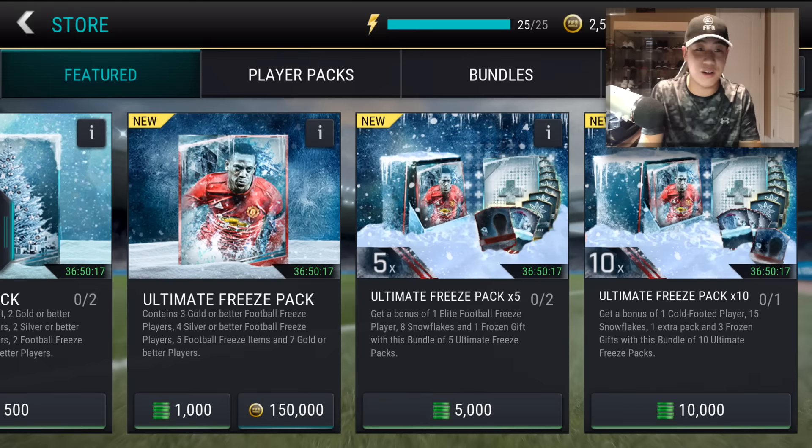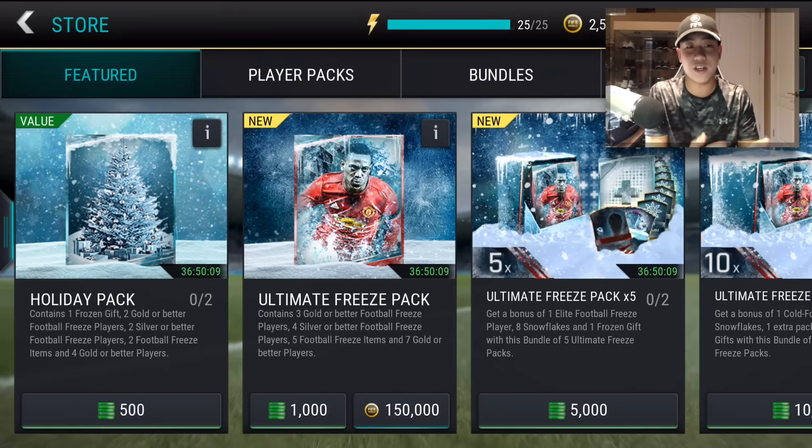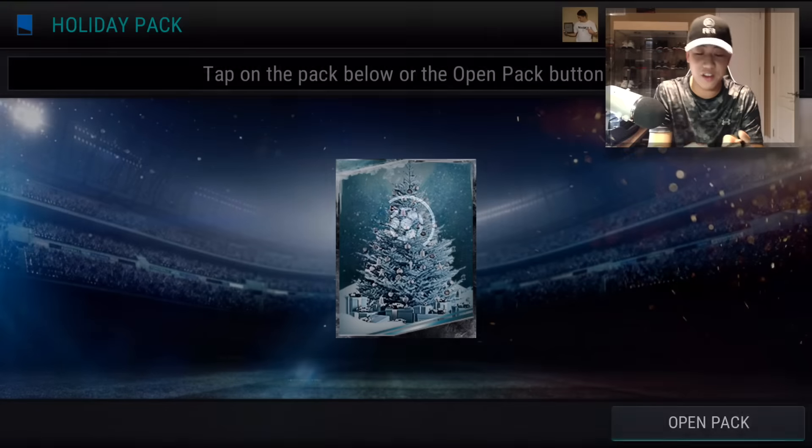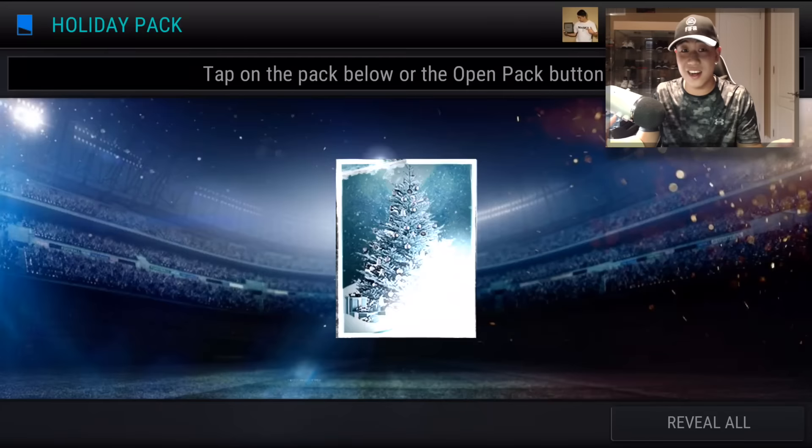I think these are the packs that are going to be here on Christmas as well, so let's go ahead and open up the biggest bundle we can do, and that's the 10x Ultimate Freeze Pack Bundle. But before we do that, we're actually going to be opening up some Holiday Packs. This is going to guarantee us 1 Frozen Gift, 2 Gold or Better Football Freeze, 2 Silver Better Football Freeze Players, 2 Football Freeze Items, and then 4 Gold or Better Players, and that's 500 FIFA Points each - but that's a lot of things in one pack.